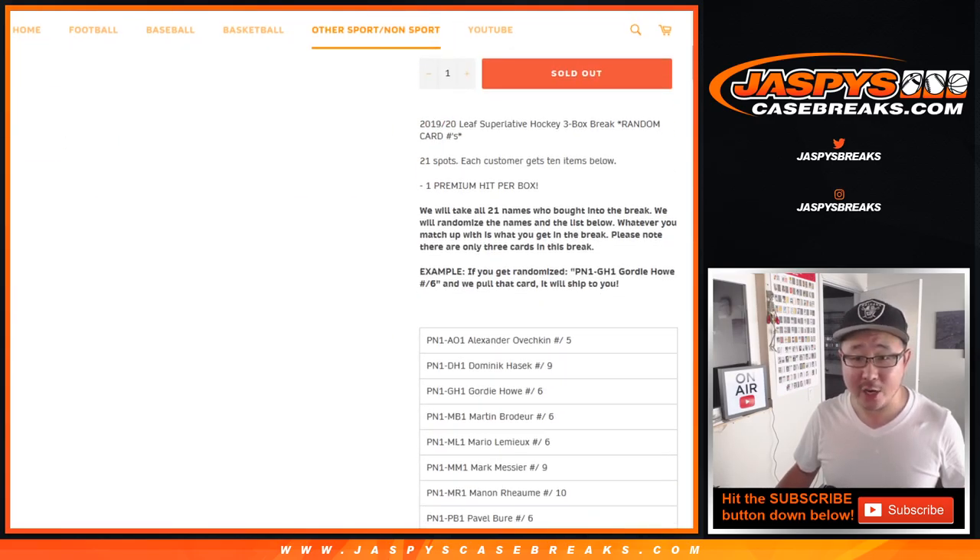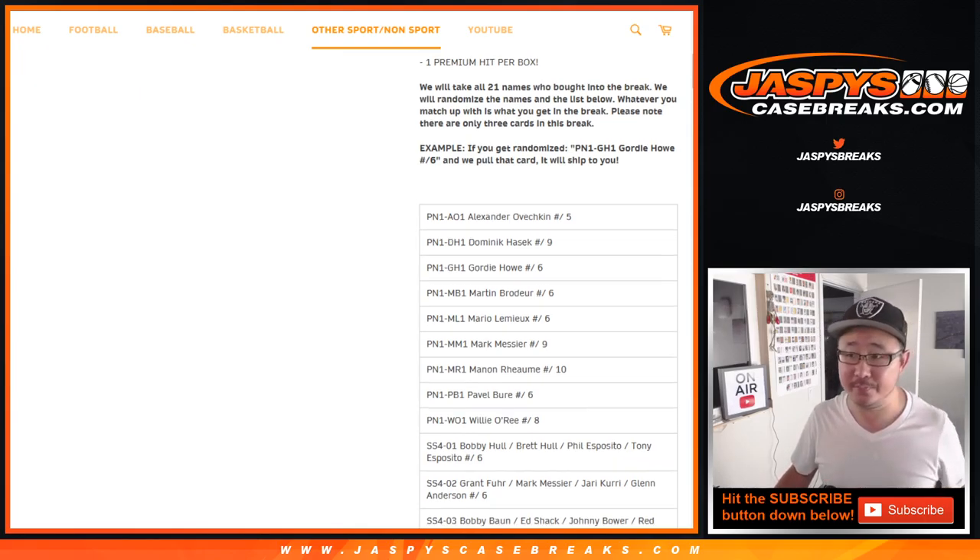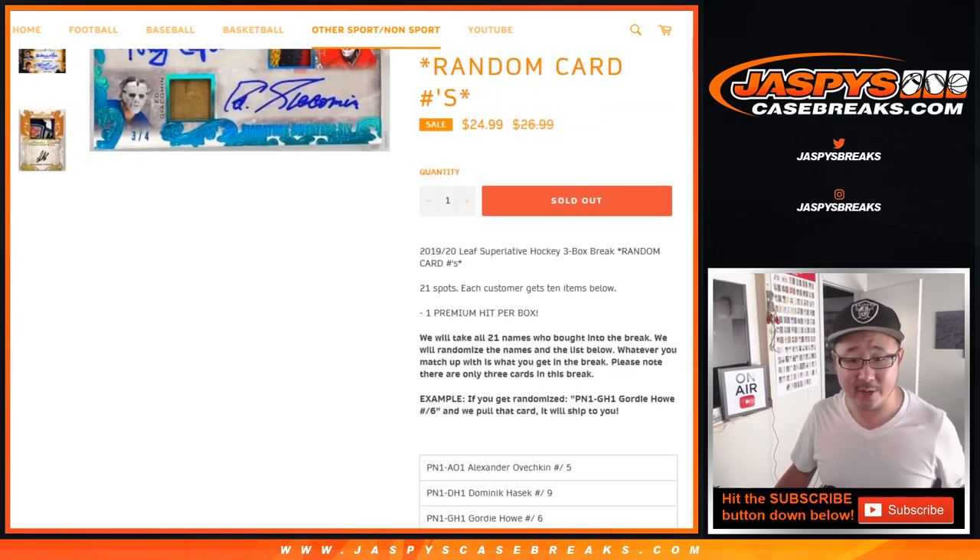So we're going by card number — not by name, not by last name, not by team — by PN1DH1 as you see on the side right there. So there may be multiple Dominic Haseks on here, but if we get PN1DH1, that one goes to you. All the other ones will go to the other card number. I think that makes sense to everybody.